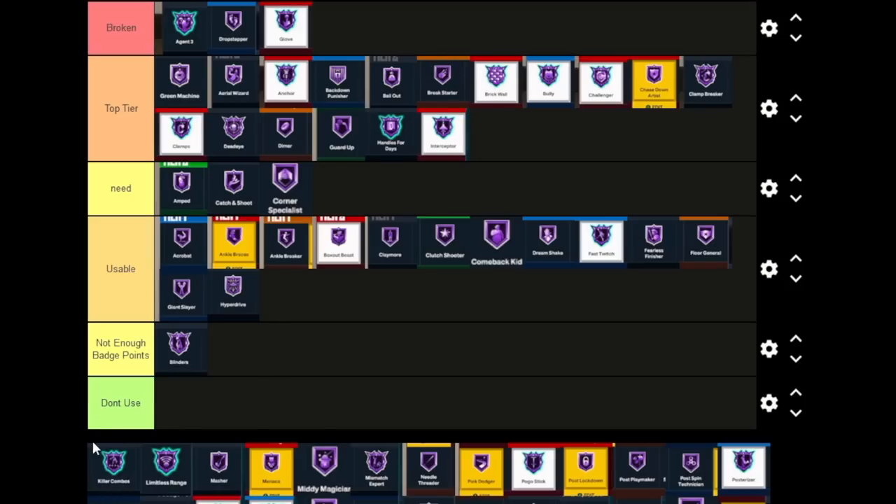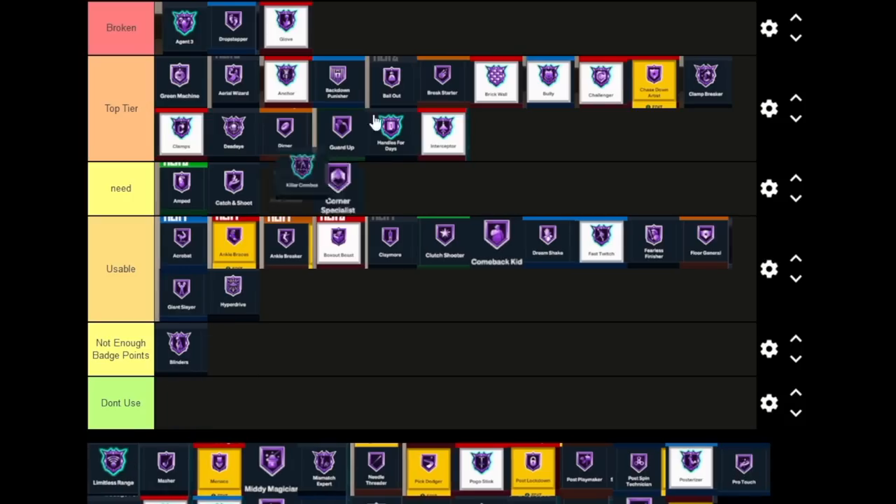Killer Combos is one of the most Broken badges in the game. A lot of people aren't putting this on their playmaking because it is a tier-three badge. Killer Combos is essentially Quick Chain combined with Tight Handles — y'all know how good Tight Handles was last year. Killer Combos is very overpowered. You put this with Ankle Breaker and you can literally make people get stunned, go backwards, go left, go right. Making them go left or right can be huge, especially when it comes to making them hit a screen. Combined with how overpowered Brick Wall is, screens this year are crazy — Killer Combos is one of the most Broken badges in the game.